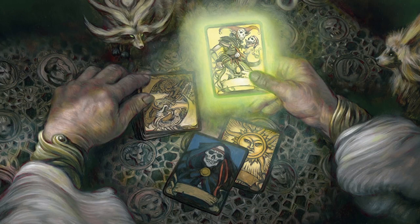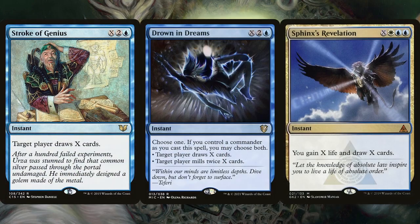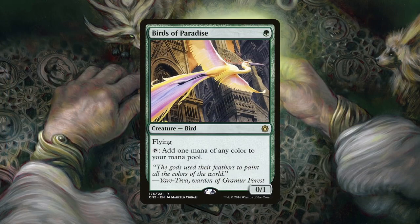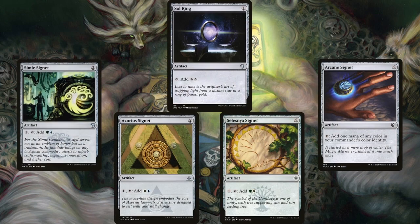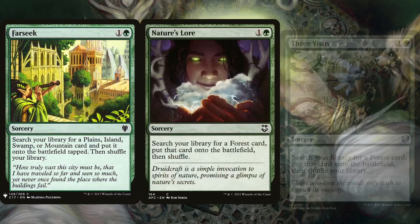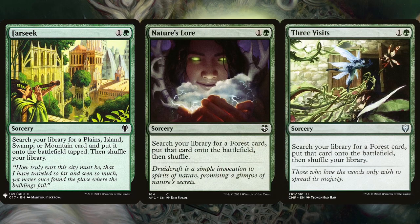Yavimaya Cradle of Growth is included so we can use fetch lands to tap for mana, keeping one at hand — and fetch lands also let us shuffle our library in a pinch. In order to draw into and cast all these spells, the deck naturally needs card advantage and mana acceleration. The deck runs Stroke of Genius, Drawn from Dreams, and Sphinx's Revelation since these are the easiest to cast in a three-color deck, keeping blue mana open for counterspells. Birds of Paradise is the only mana dork since it's cheap to cast and obtain, though you can include Bloom Tender or Faeburrow Elder. Sol Ring, Arcane Signet, Celestia Signet, Azorius Signet, and Simic Signet are included for their generic mana costs. The deck also runs Farseek, Nature's Lore, and Three Visits — my favorite ramp trifecta.